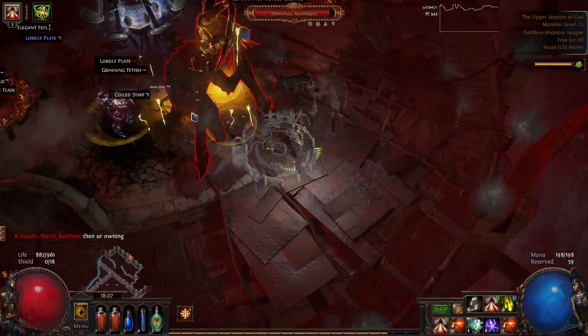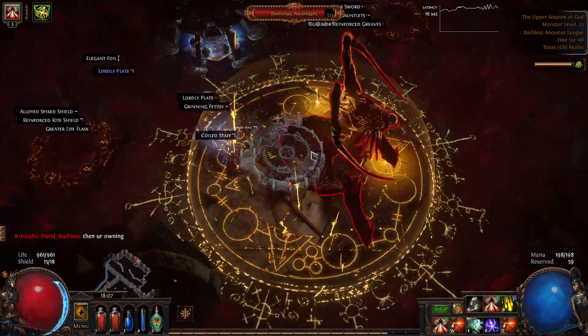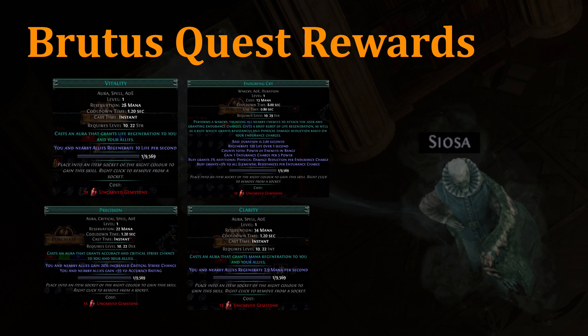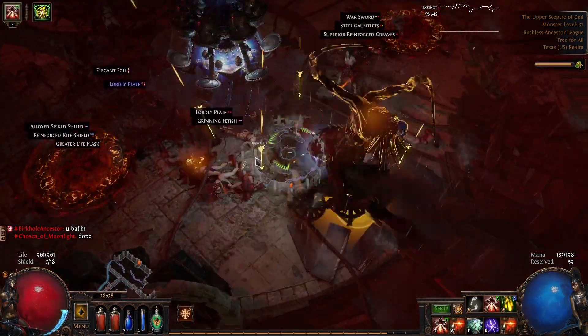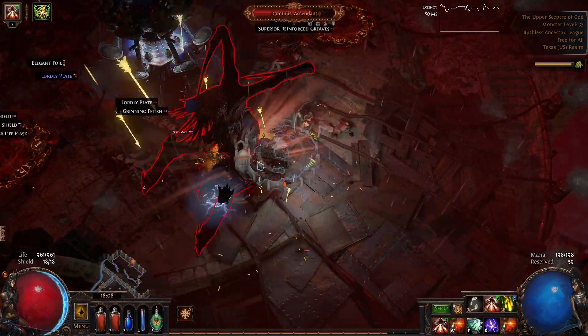Another big point of confusion is knowing which auras are available in Ruthless. The good news is that it's a very short list: Blood and Sand, Clarity, Precision, and Vitality — that's it. In addition, all four of Clarity, Precision, Vitality, as well as Enduring Cry are offered as potential rewards for the exact same quest — killing Brutus. In Ruthless, a whole lot of different builds are going to want at least two, maybe more of these four skills, and uncarved gemstones work really well to obtain up to all four.